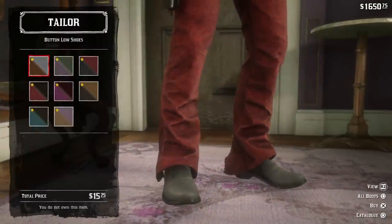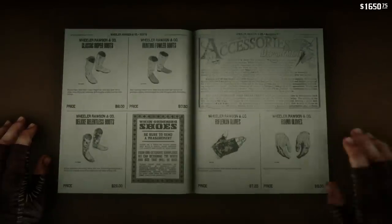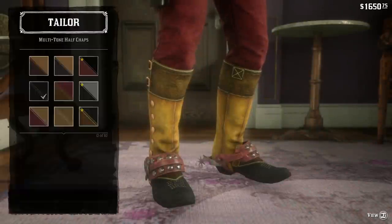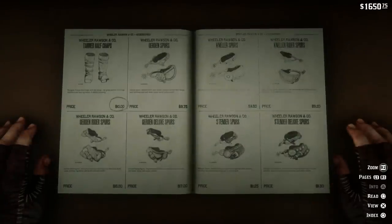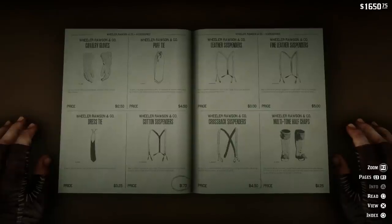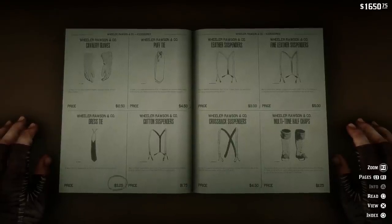But there do seem to be new shoes that you can only buy here, like these button low shoes — I didn't see those in the general store. As well as a new set of chaps, which is what I'm actually wearing now — these multi-tone half chaps. I don't believe you can get these from the general store, but these look pretty cool. And you also have a few different suspenders — the cross back suspenders — I'm unsure if those were available in the general store, as well as the dress tie, which is something I am also wearing right now.